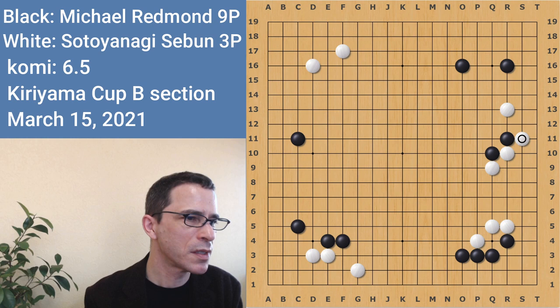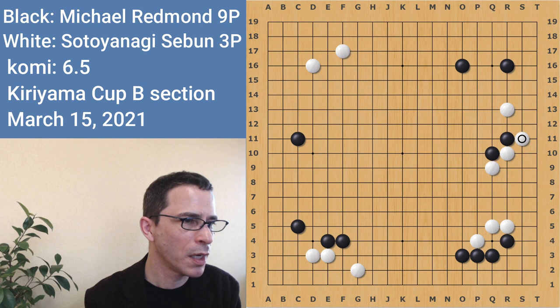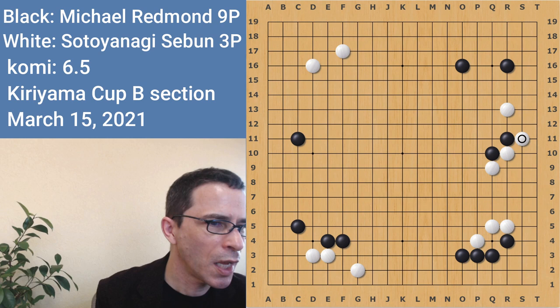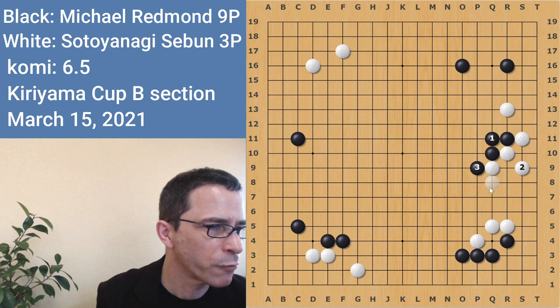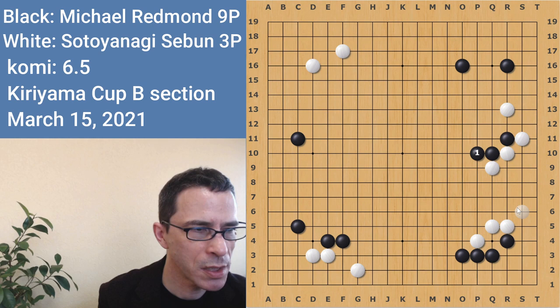In the game, white played this double hane — this is something worth remembering, one of the tesuji moves white can play. What black usually does is either connect or extend to the fifth line. If black connects here, white's going to play a hanging connection and everything is connected. Black did get to play some forcing moves from above, but probably not satisfying enough. Or black can play here, and again white will need to protect something like this, and black has played a forcing move from above.